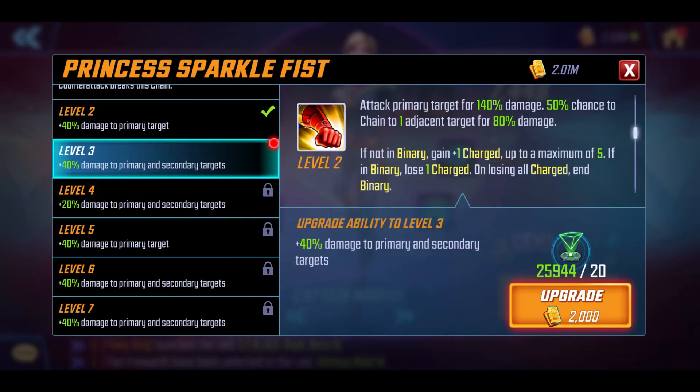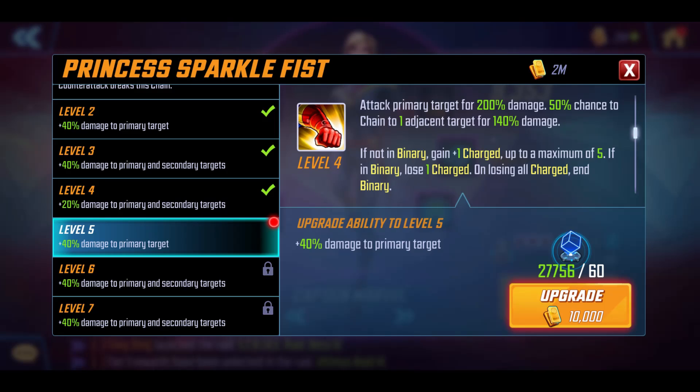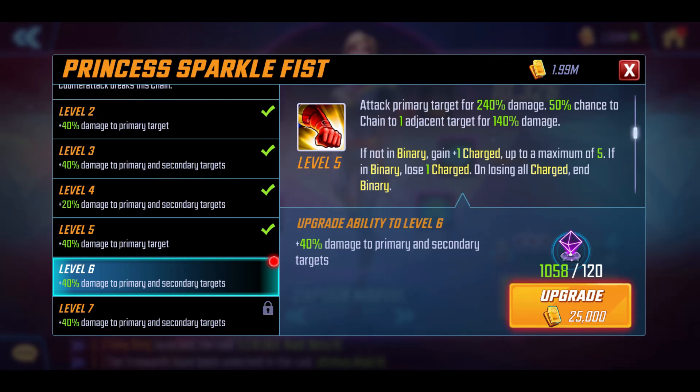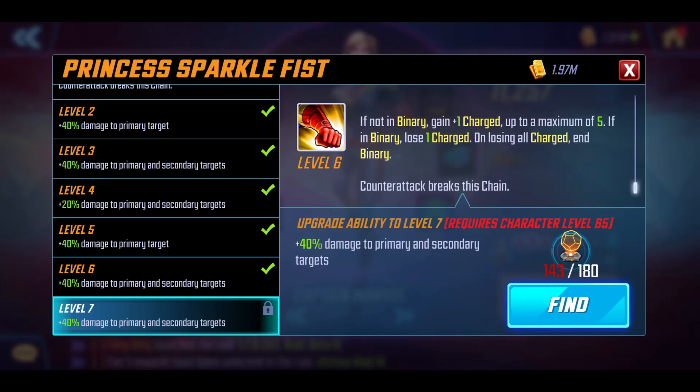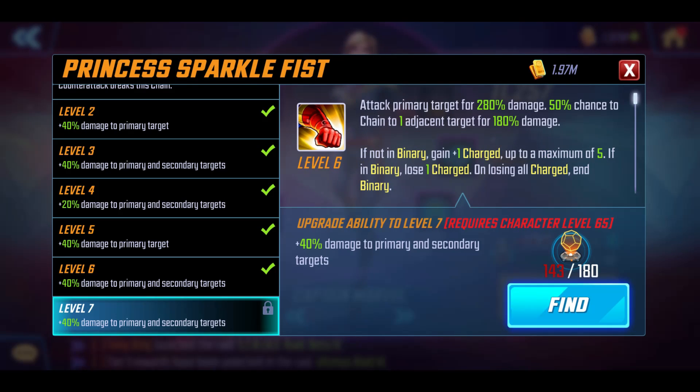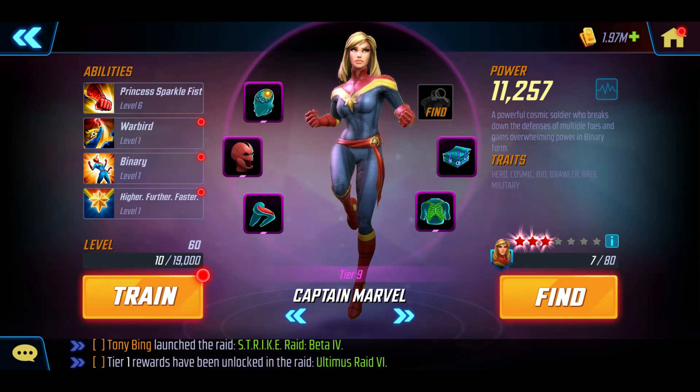We've got up to level 6 on the active and 4 on the passive because I have a ton of the materials — 27,000 in the blue and 1,000 purples. We've also got the Block Party event coming up soon. At level 6, you attack the primary target for 280% damage with a 50% chance to chain for an additional 180%. Then you've got the whole binary system: if you're not in binary, you gain charge up to a maximum of 5; if in binary, you lose charge whenever you use a skill. On losing all charge, you end binary, and counter attack breaks the chain. Overall at level 7 you'd be doing 320% damage on the basic, which is really pretty decent, especially when you look at her stats.